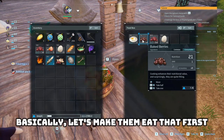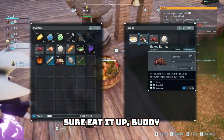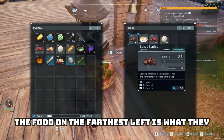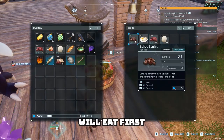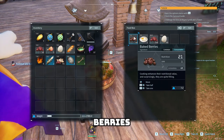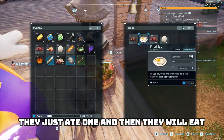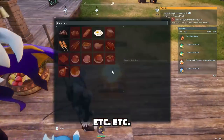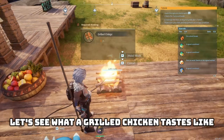Inside the feed box, the food on the furthest left is what they will eat first. So they'll go through these baked berries, then eat the fried eggs when the berries are gone, then move on to normal berries, and so on. Let's see what grilled chicken does.